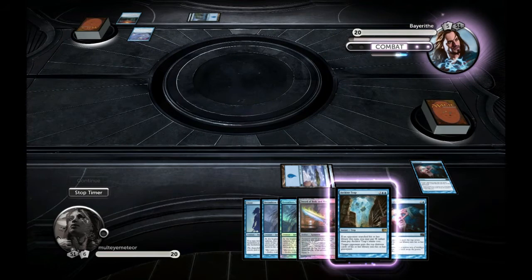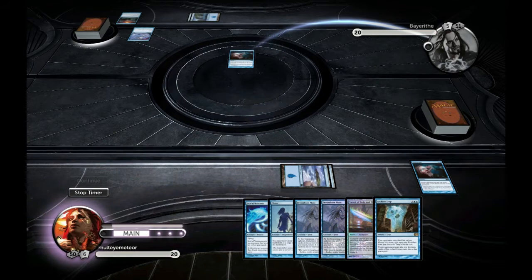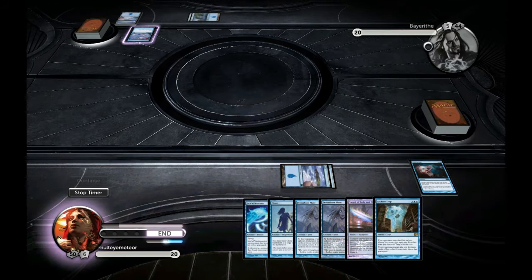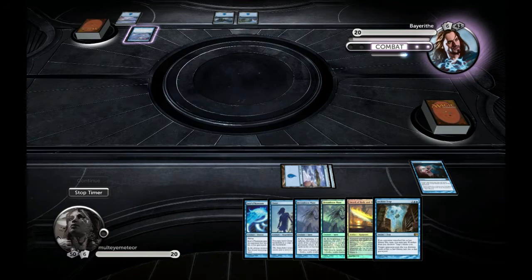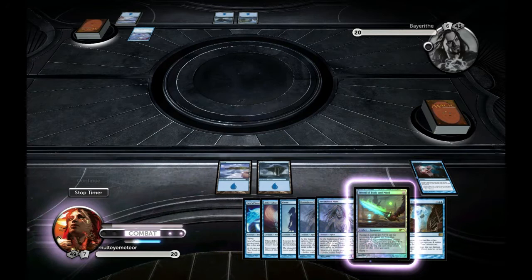I don't want him to counter Jace's Phantasm. First, I want to start milling him for a lot so Jace's Phantasm can get more presence on the board. I have the Archive Trap and the Sword of Body and Mind — Sword of Body and Mind is going to help me tremendously against Crosswinds. I get the feeling he might Mana Leak something, because he didn't cast a spell this turn and is playing patiently.